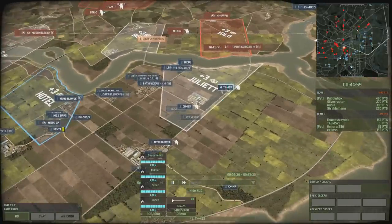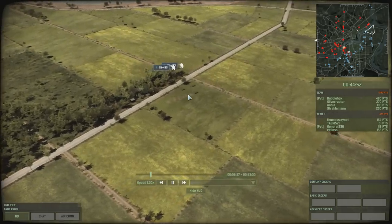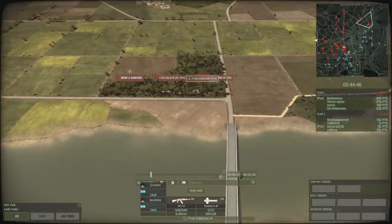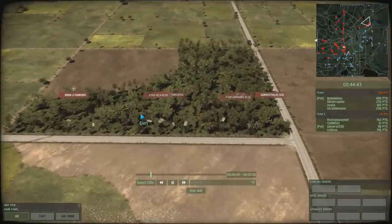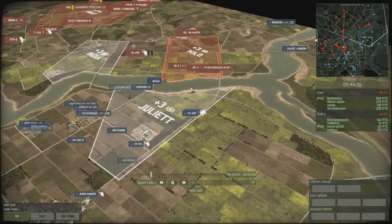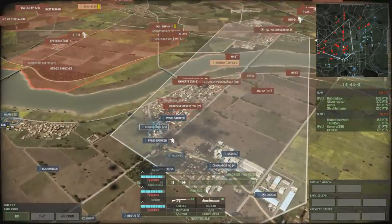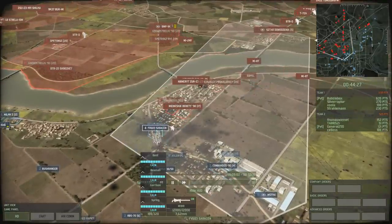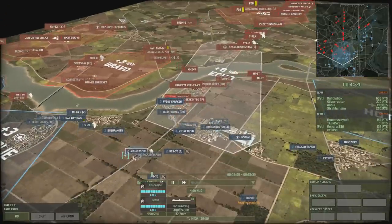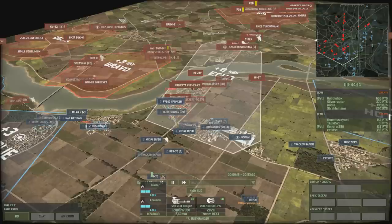I start firing with my mortars to support Straloman's Lynxes and keep this place under control. Over on this side Silveraptor has moved his Leopards forward and managed to take out the enemy from this tree line - we now control it. It was quite a hectic game on a big map. It looks like Silveraptor is going to move his infantry forward, but there's a good defense ahead: two sets of conkers, Motorstrelki, MANPADs, and a Tunguska.